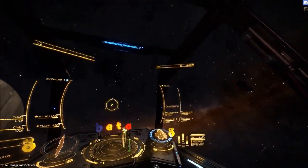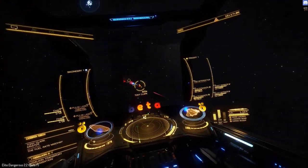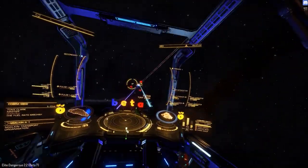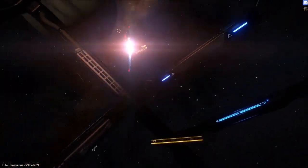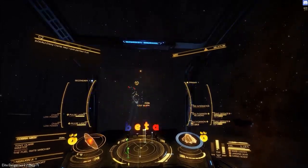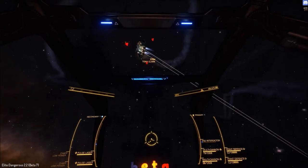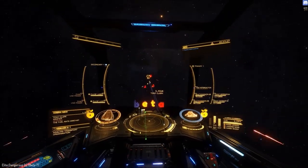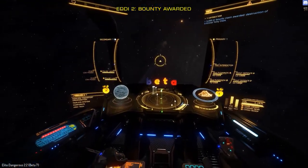3,000 credit bounty voucher received from Federation for destroying a known criminal. Flight assist off. Target shields offline. Target cargo dropped. 3,000 credit bounty voucher received from the Balkan Transport Organization for ridding the galaxy of the wanted criminal.